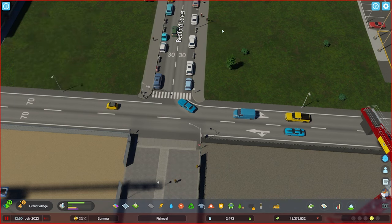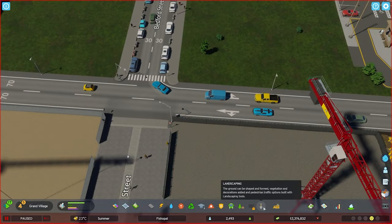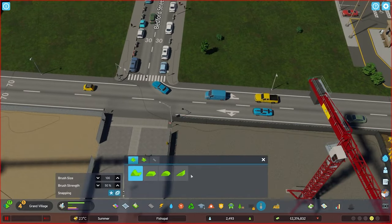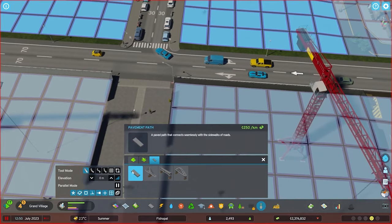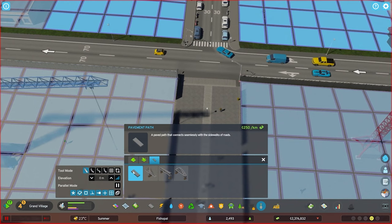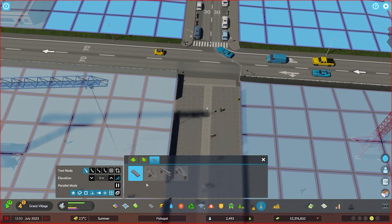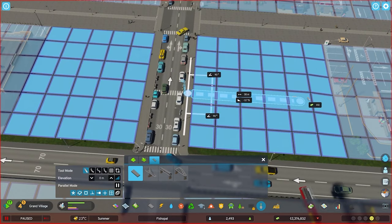One of the most important tools for pedestrian use is the pedestrian tool, which is criminally hidden in the landscaping menu, in a sub-menu of the landscaping menu. Here we have the pathways. These are available from the start — if you're doing progression unlocks, these are available from day one, so you don't need to spend any development points to get these, and they're dirt cheap.